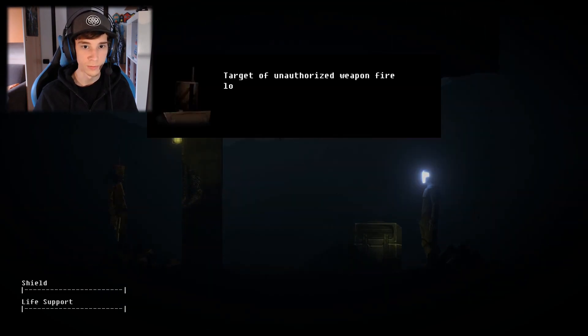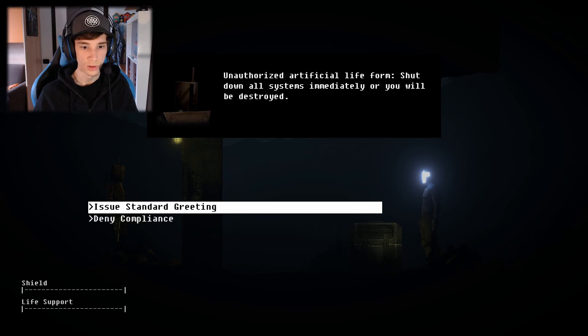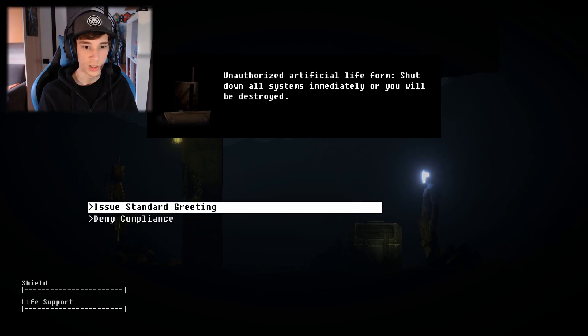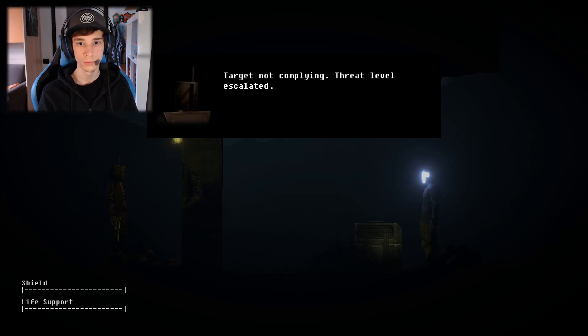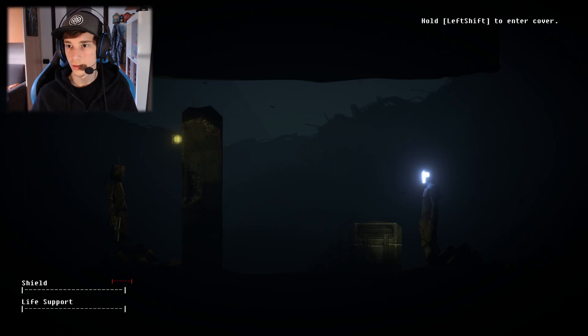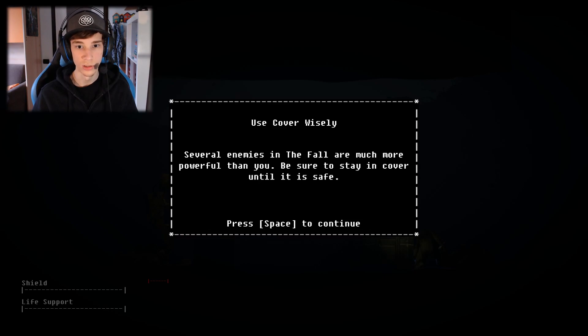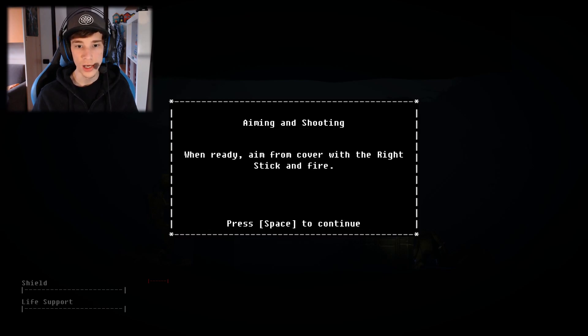He's right at the corner here. There he is. I can use the standard greeting. Hold shift to enter cover — oh, I can enter cover. The music though. 'Use cover wisely. Several enemies in The Fall are much more powerful than you. Be sure to stay in cover until it's safe. When ready, aim from the corner with the right stick and fire.'